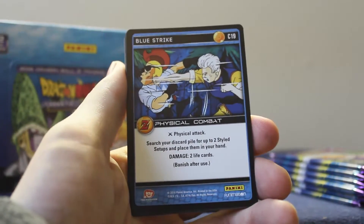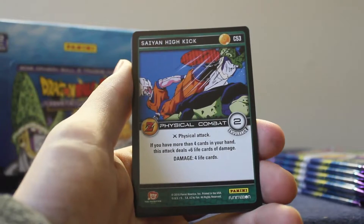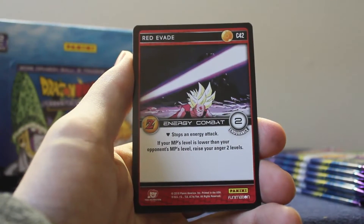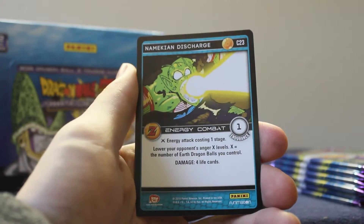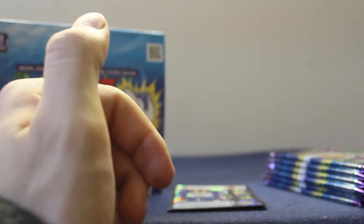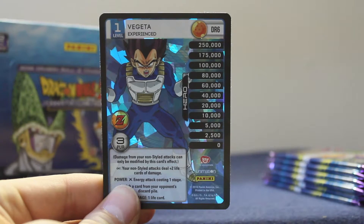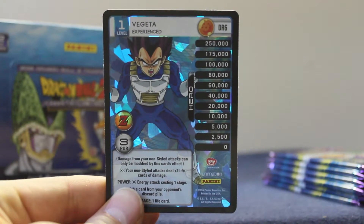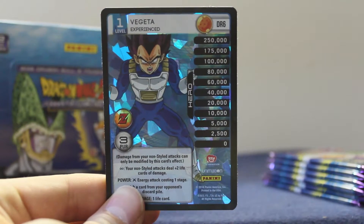And the remaining commons: blue strike, black halt, Saiyan high kick, red evade, orange guard, Namekian discharge. That's it guys — quick recap: Vegeta level one the experienced, Dragon Rare Six. This is one of six in the set — this is fantastic!